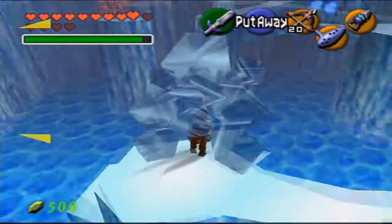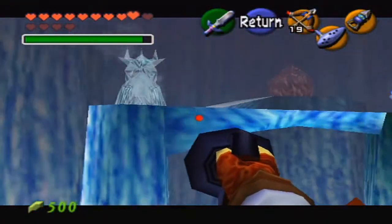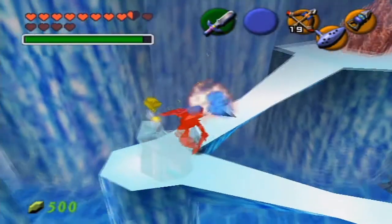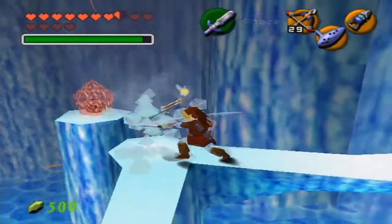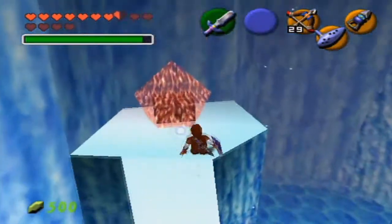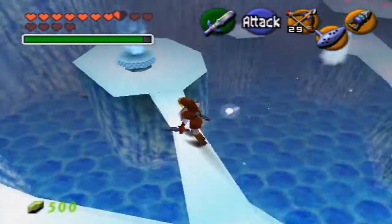These ice enemies here are probably some of the most annoying enemies in the entire game. If they run into you like that, they freeze you. It's pretty cool though — I just caught a pun, by the way. For whatever reason, you can't lock onto those ice things, but what you can do is use the hookshot and lock onto them.